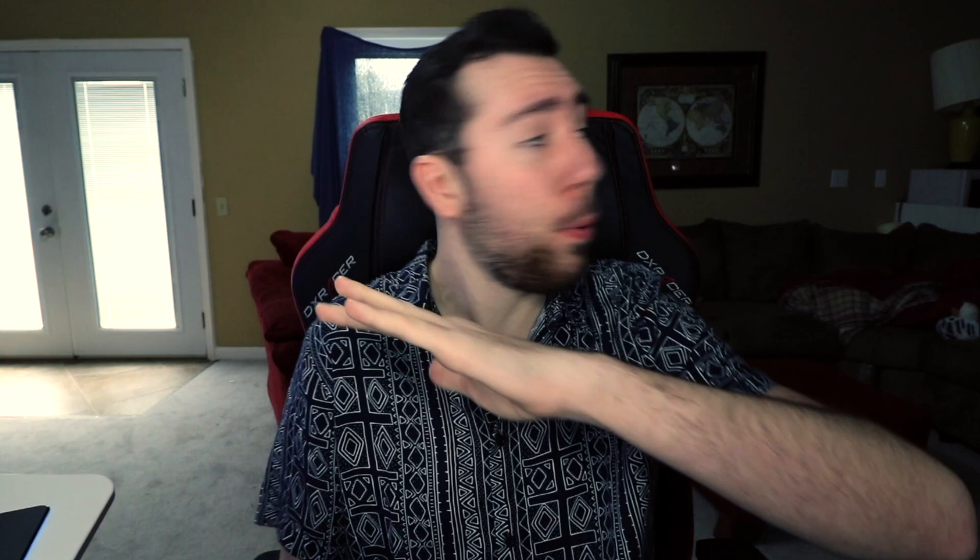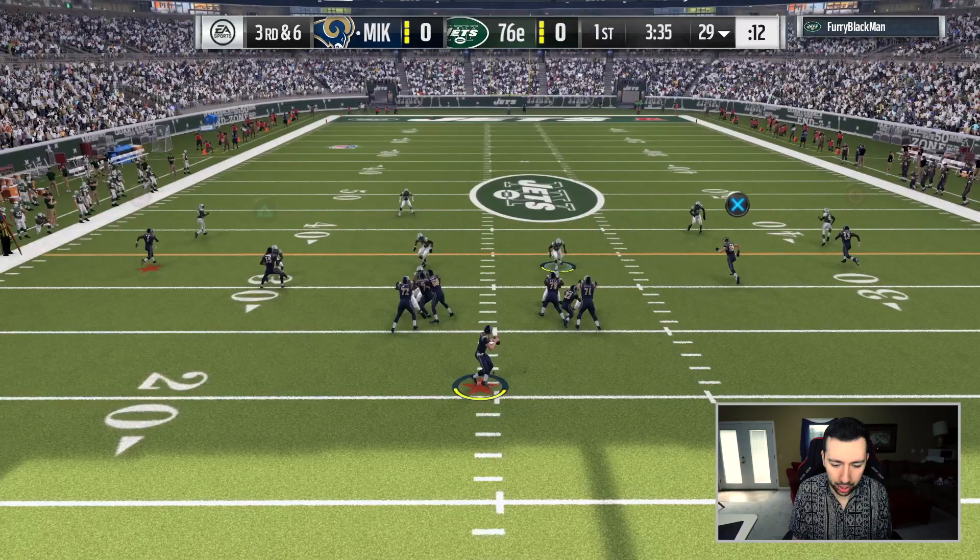The 99 speed is unbeatable. I don't think there's a single defensive back with 99 speed. This card burns everyone. I was playing online, just messing around — I haven't done that in months — and I was using this card and it was burning everyone. We are going to hop into a game today and target him almost exclusively to see how good we can do with the new 99 speed John Ross.